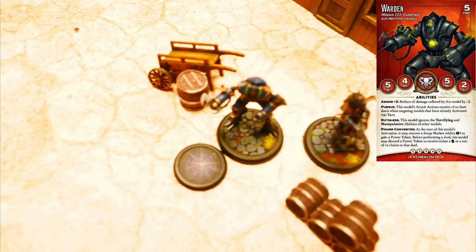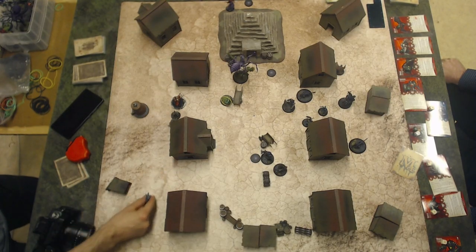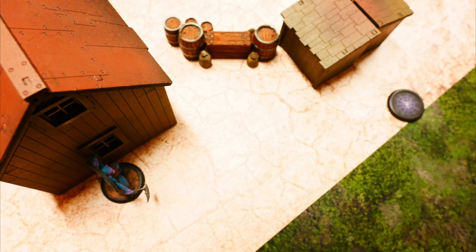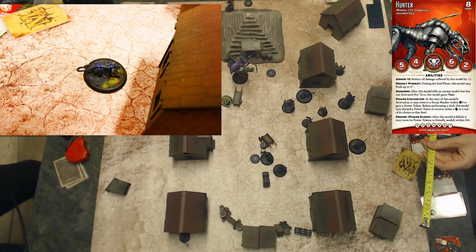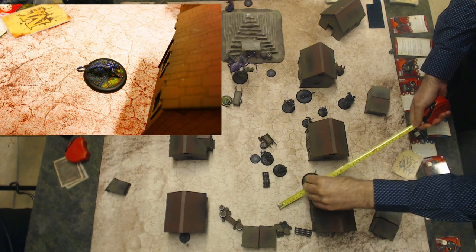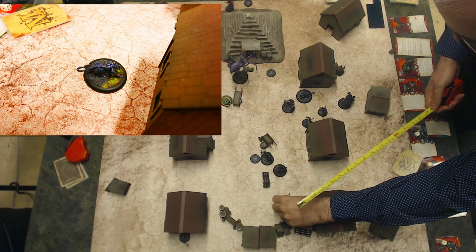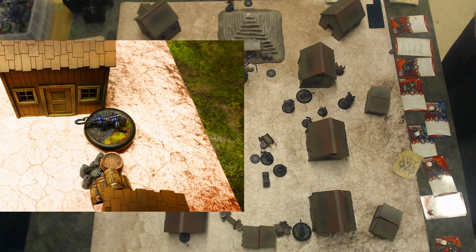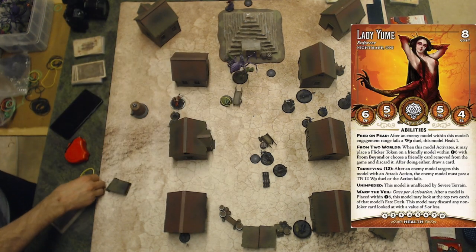Yokai activates, making 2 move actions to reach the building on the other side. It is going to reach the objective at the next turn. The Hunter activates, making 2 double walks to reach a great distance. But last action, bonus action, transfer power to get a little bit more forward.